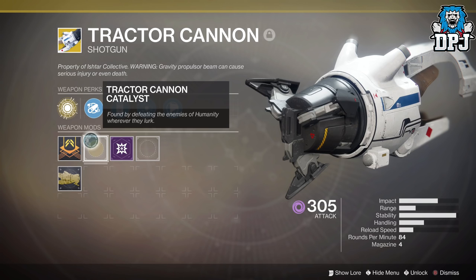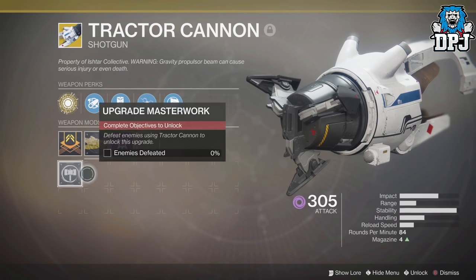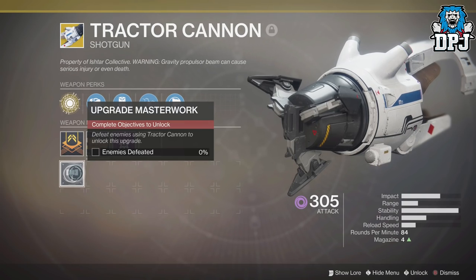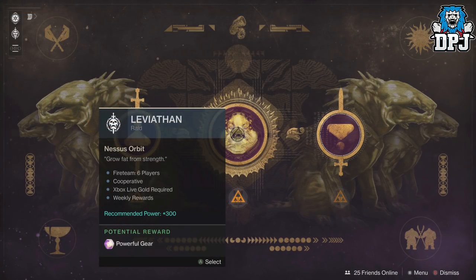You can get the catalyst for the tractor cannon by basically killing anything within the PvE side of the game. It does drop at random, so just keep killing and it will drop. You don't have to be using the tractor cannon either — use any weapon and it can still drop. Once you have the catalyst, make sure you apply it to your weapon; if you don't do this you won't progress any further.